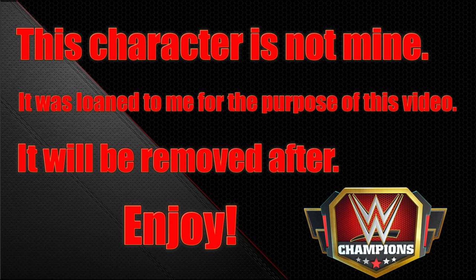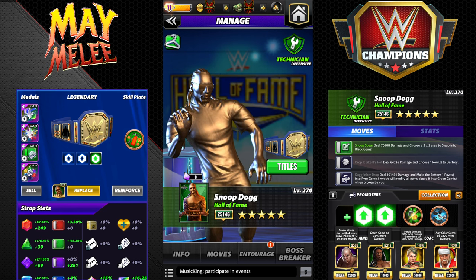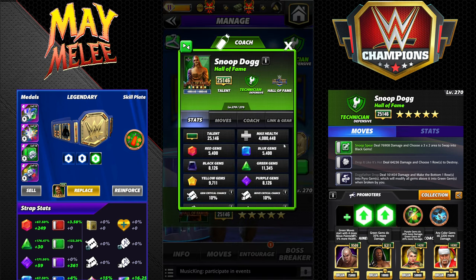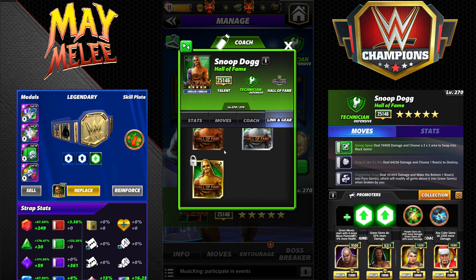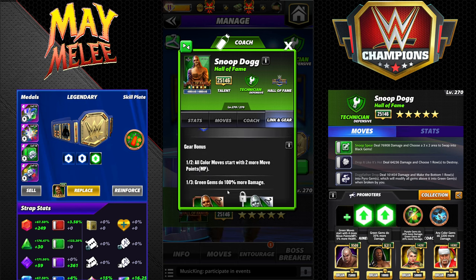Hey everyone, Merix here bringing you another video — this one is on Snoop Dogg Hall of Fame. Snoop is the weekend character for boss battle; looks to be fairly obtainable at 1200 shards. He is a technician for Hall of Fame — specifically a defensive technician — and he does have two gears. This preview is going to be my non-whale basic preview with no gears; I will do another one using the gears and more rare trainers.